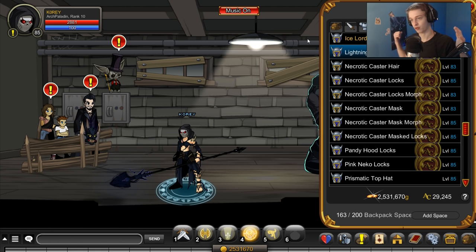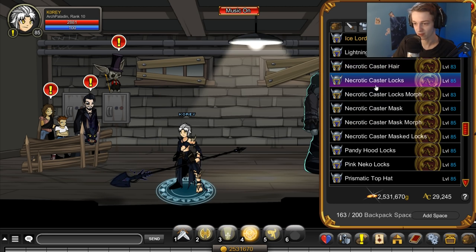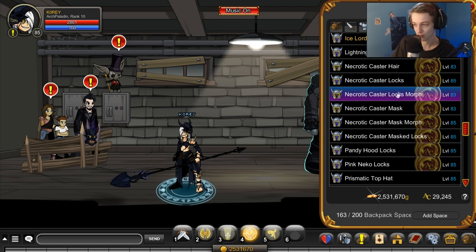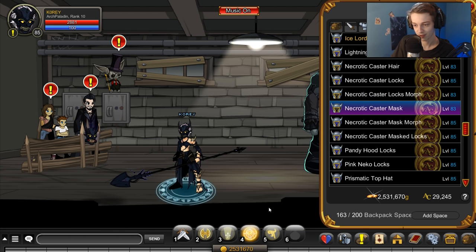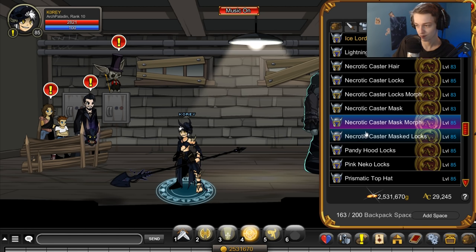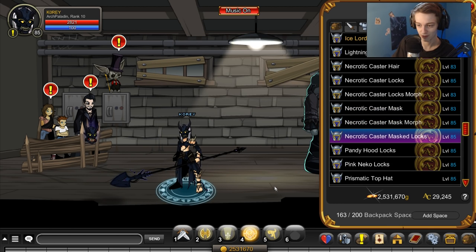I had to wait until Monday for all the helmets to be fixed, so that's why this video is out on Monday. Necrotic caster hair — that's the male version, color custom. Female hair, pretty cool. Female hair with helmet — this wasn't out originally, there was only the male version, but now we also have the female version with the mask on it. Then you have just the mask on the male hair, eye color custom. And the female with the mask on — those are all the helmets that drop off this guy.